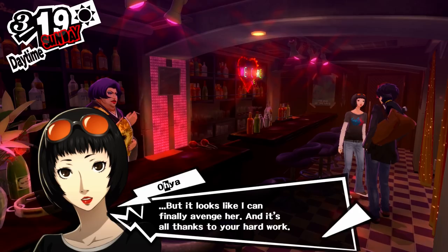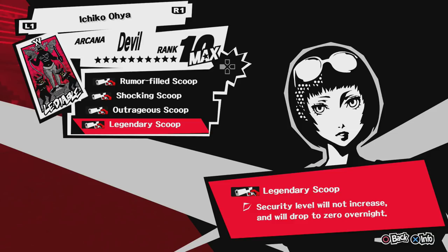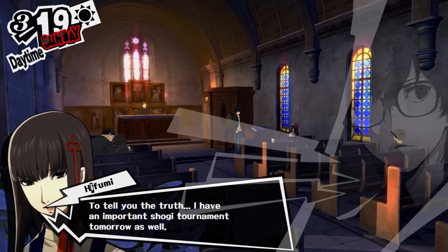Next up, we have probably everybody's worst girl, Ohya. When you max out her social link, you get the Interview Notes, which give you the ability Legendary Scoop — the best version of all her previous abilities. When you get spotted in a dungeon, the security level doesn't go up, and your security level drops to zero overnight when you leave. This makes the whole security system in Persona 5 pretty much completely pointless. I don't think it's that important, but it is a little helpful, so if you want it, go ahead and get it.